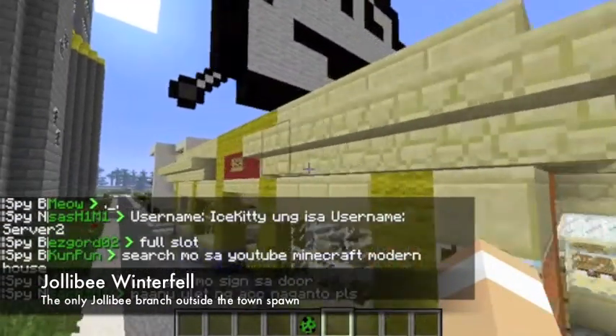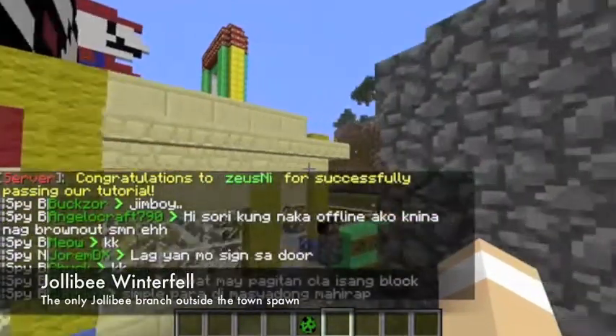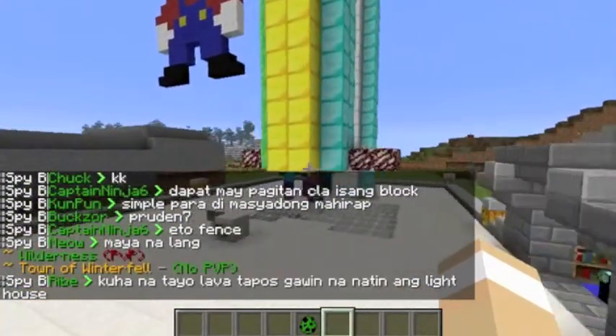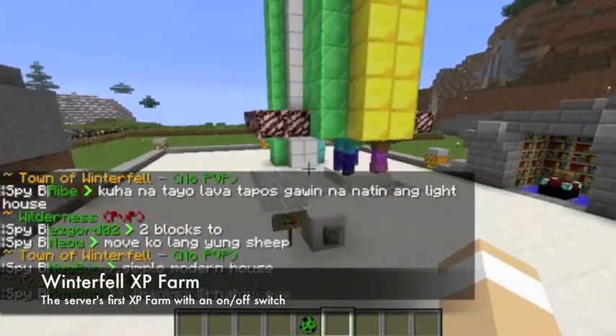This is their Jollibee — it's directly copied from the town spawn, but they put it in Winterfell, which is pretty good. Lots of spawn features here. And this over here is the Winterfell XP farm.